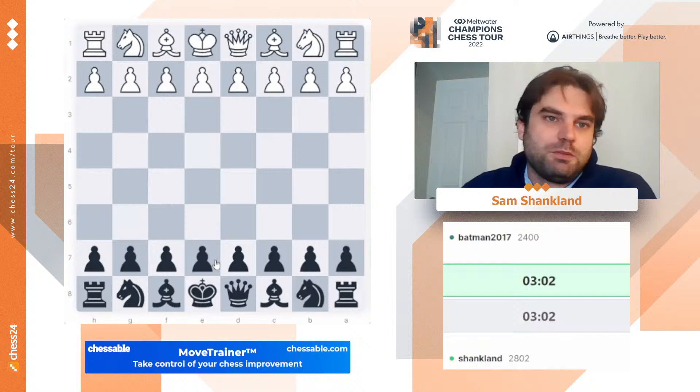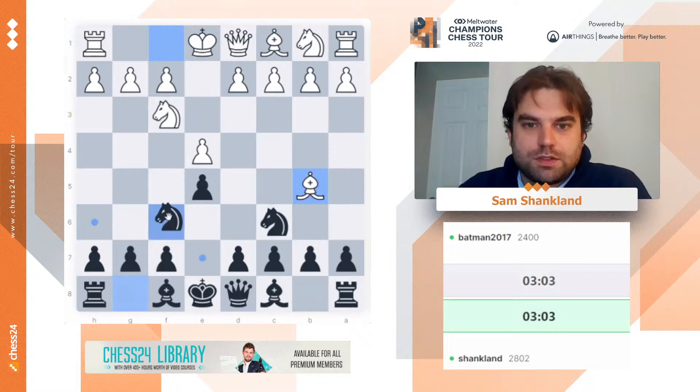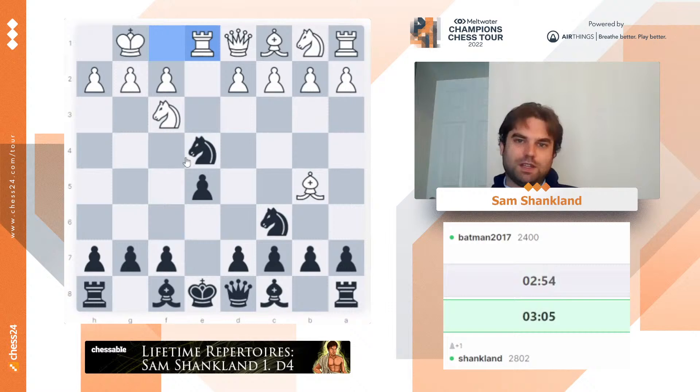All right. Batman — let's see what you got for me, Batman. You're high enough rated that maybe I can try the Berlin. We're going to try this Berlin repertoire against the high-rated guy. Knight f3, knight c6. Let's go knight f6 and see if Batman can do anything against this Berlin. What's it going to be? The problem with the Berlin is like if white wants to just force a draw, there's not a thing you can do about it. So I hope that Batman is self-respecting and wants to come after me.